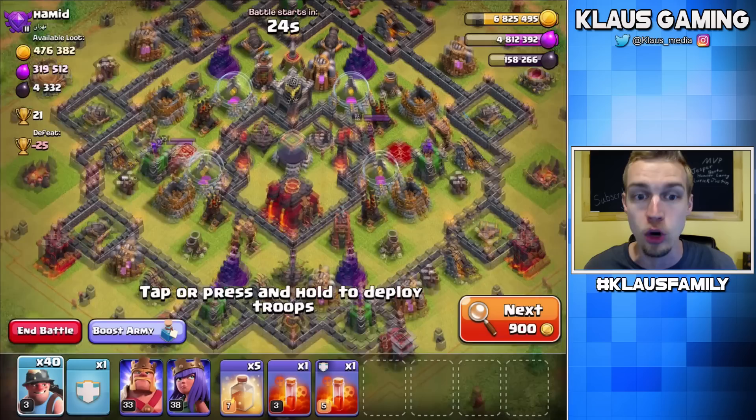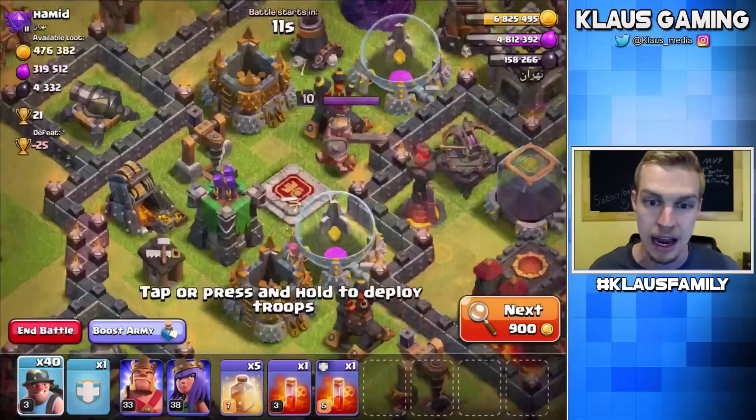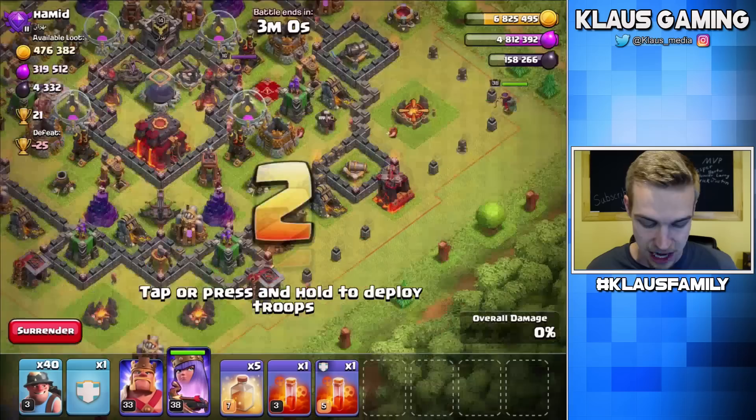4300 dark elixir — we have ourselves a pretty decent spread of dark elixir. The only drill that's maxed out is down here, and the drill over here is not as high level as this one. So I'm gonna attack this base from the bottom right-hand side.